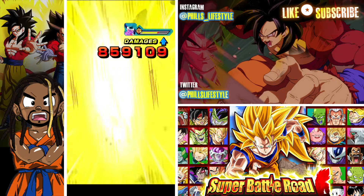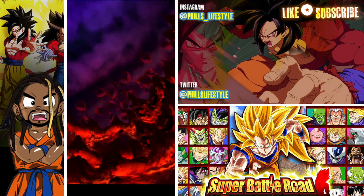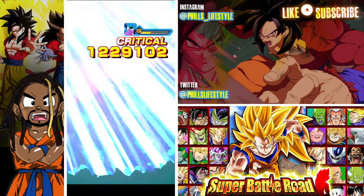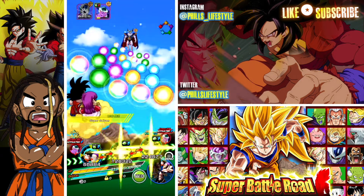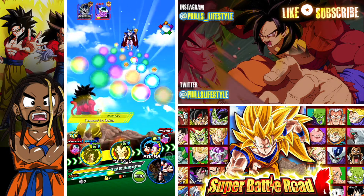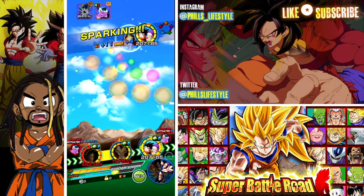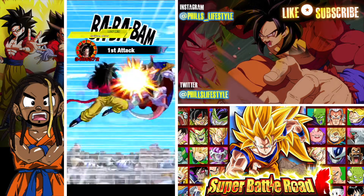Gogeta's passive skill is ridiculous — absolutely ridiculous. True Strength: Attack and Defense at 100%, attacks effective against all types, median chance of evading enemy attacks including super attacks, and transforming when conditions are met. His link skills — Fierce Battle, Super Saiyan Warrior, and Super Saiyan — link well with the other units.